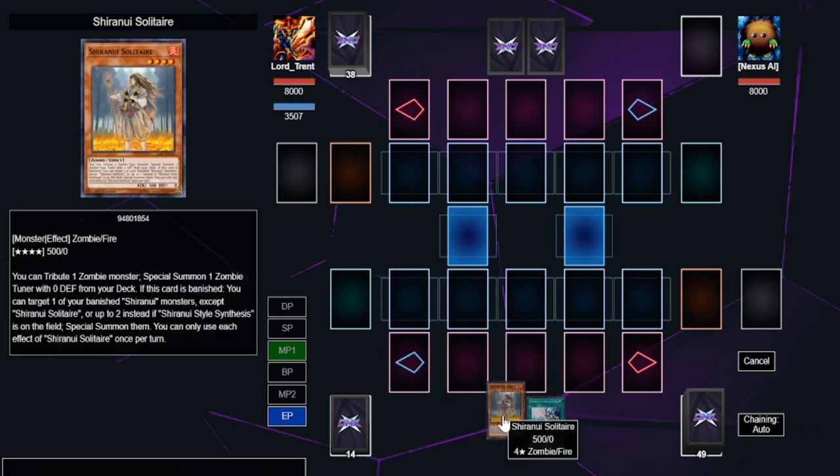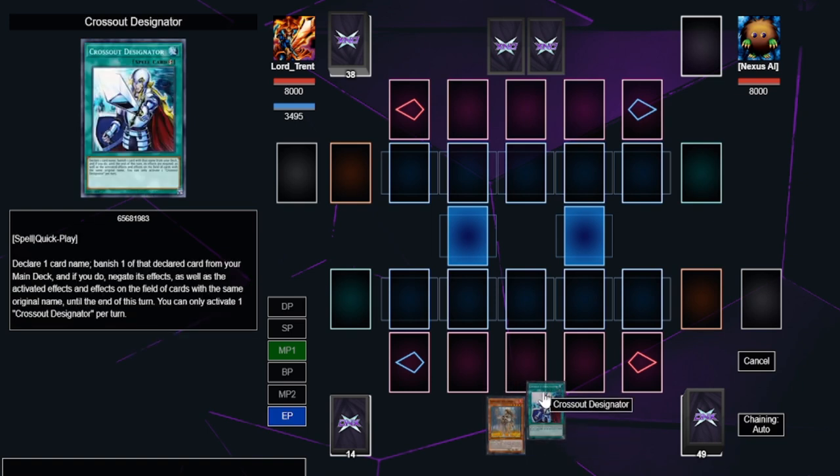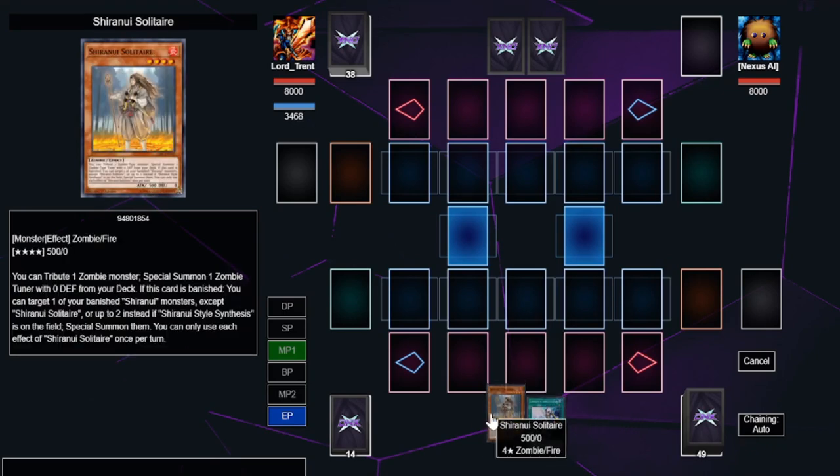The first combo requires just Sherinui Solitaire — it's a one-card Scythe Lock plus Baron de Fleur or any Synchro 10. All you need is a Sherinui Solitaire and any card to discard. This can be anything. With zombies, you do want to discard useful things — if this is a Mizuki or a Necromanchi, this combo is better. But even a hand trap or a Crossout Designator works. As long as you have Sherinui Solitaire and a discard, you're good.